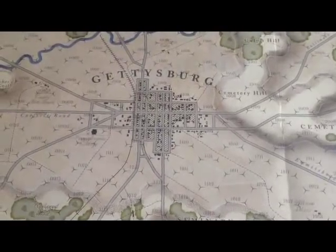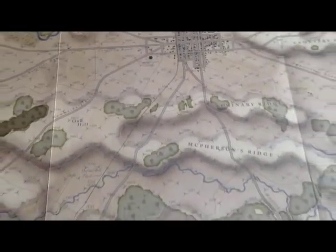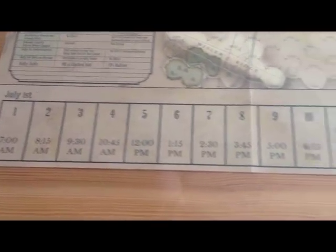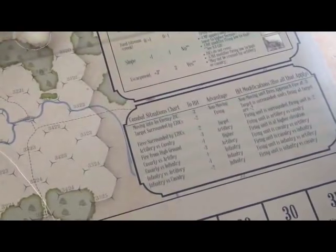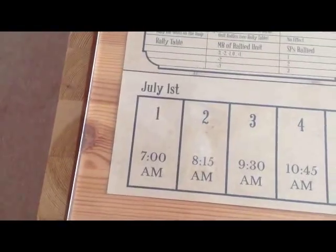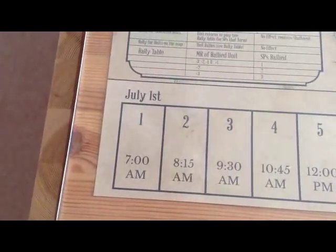Rather than just show you the map and the pieces, I thought the best way to show off the game would be to do a playthrough. I've put the map underneath some plastics here. There are two plastics. All your charts are on the map, which is nice — a very large turn record chart, your terrain key, where you put shattered units, and a table for unique combat situations. We're going to start the game on the July 1st 7 a.m. turn, and I'll try to comment on the game as I play it.